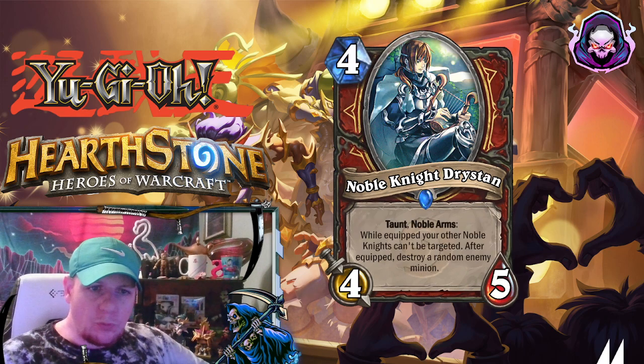Here's a 4-mana 4-5, Noble Knight Dry Stand. It has Taunt and also the new keyword, Noble Arms. When it gets equipped, it cannot be targeted and also gets to destroy a random enemy minion.